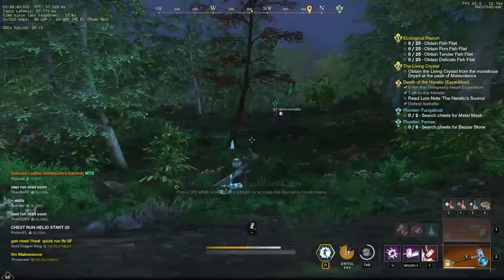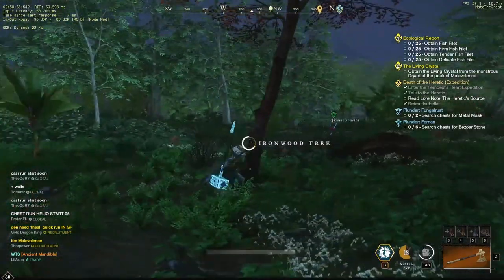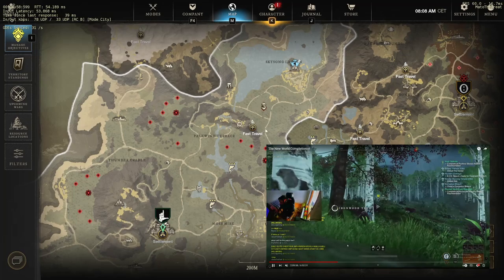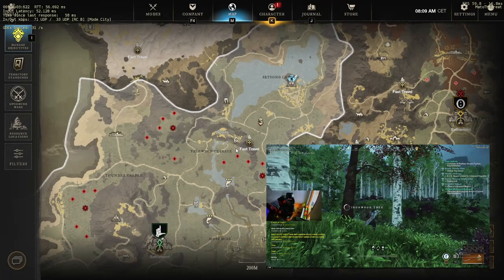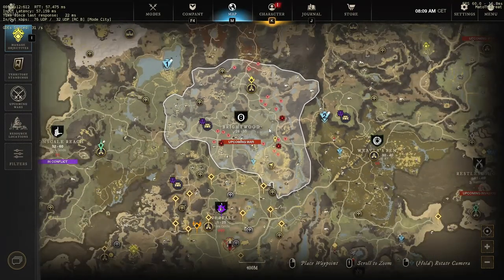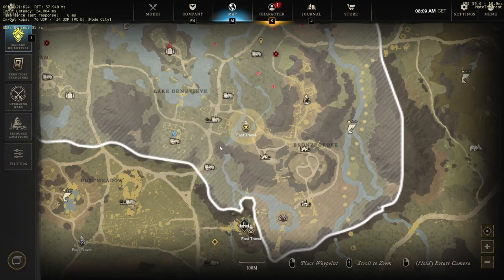There is a grouping of ironwood trees right next to it — you collect them and go back — but this is completely contested all the time. The other one was in Ebon Scale, which is next to the Earth Shrine. You go to the lower shrine, you have ironwood in that location and also three really big trees down there. But then we noticed something else: it's Brightwood. You teleport down to Alchemist Shrine and the first grouping of ironwood is right there.